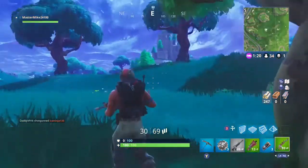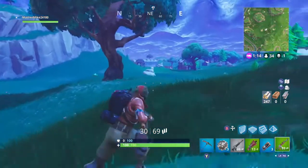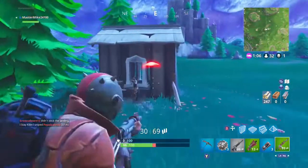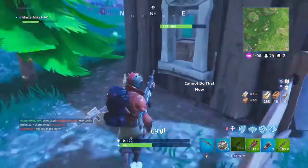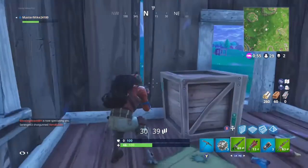Oh yeah, I forgot I had one chest to check. Now, what we're doing here is I ran away from that dude and went to this little house. This dude just tries to run out from that tree and I get him with a burst — pretty simple kill right there. He had a green assault, and that was about it. I really did not expect that at all. He got the jump on me, but that was pretty easy.